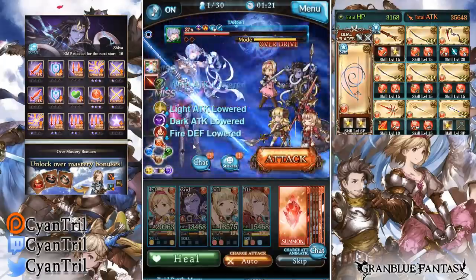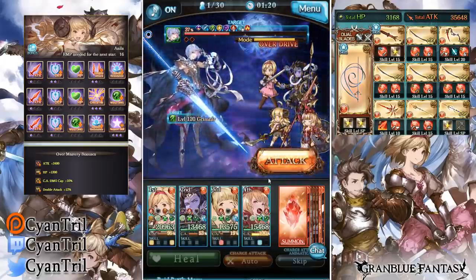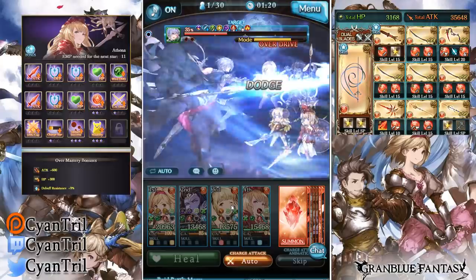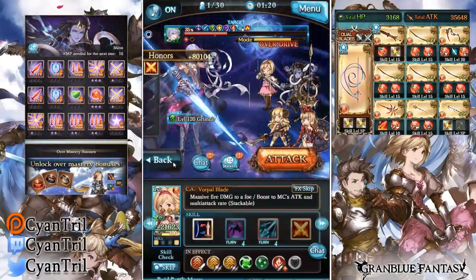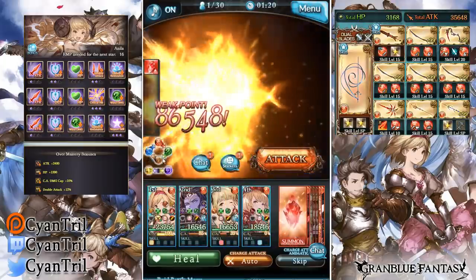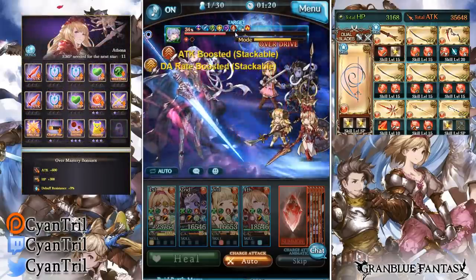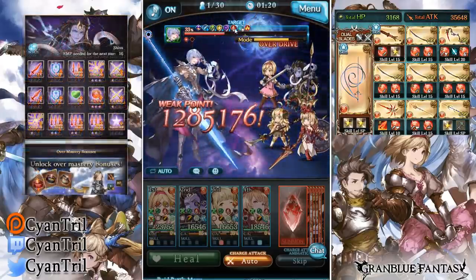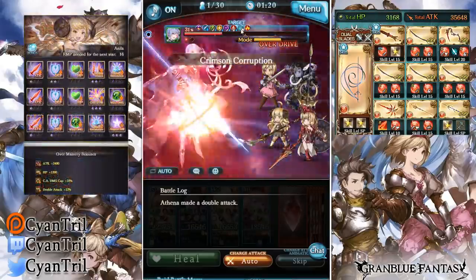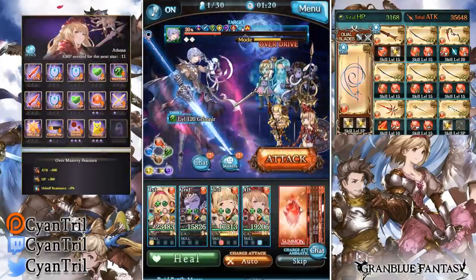I thought the boss cleared debuffs at 40 but I'm guessing that's Shiva I'm thinking of. As I mentioned I don't really solo these bosses a lot — the more I solo them I'll be more used to it, but forgive me for not knowing. We don't have defense down cap right now — I think we're at 15 from Shiva, 20 from Anila, and Athena probably capped around 30%, so that might be cap. It's hard to keep track of all these units.